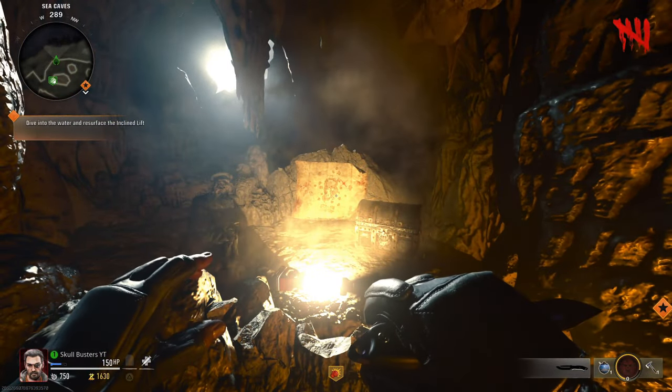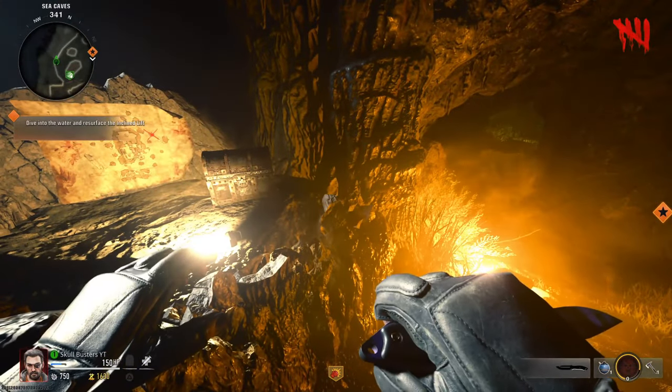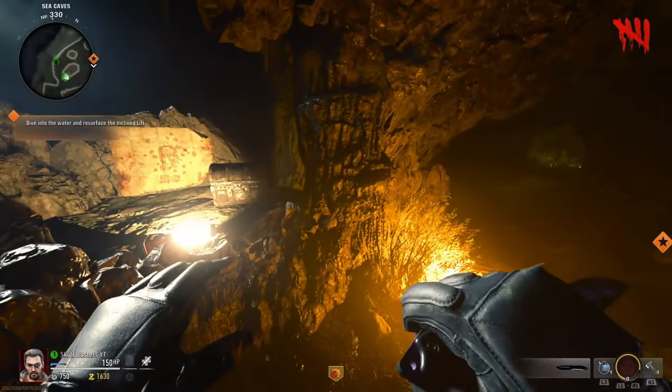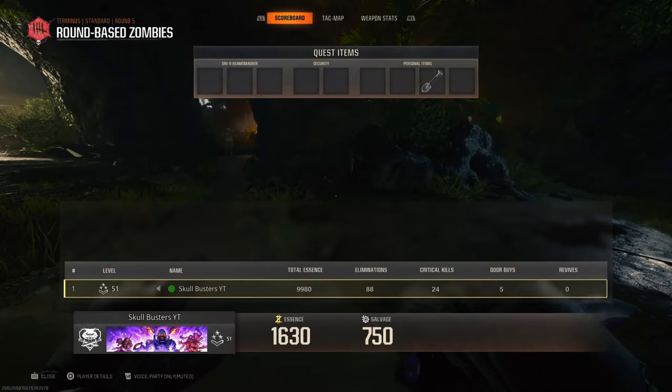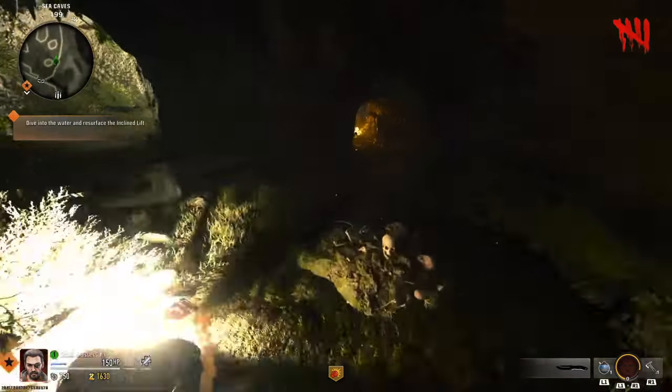We've been given a map — a map with an X spot on it — that shows us where our watch is. You need to bring up the map by going to the scoreboard and pressing R1, which brings up the map.